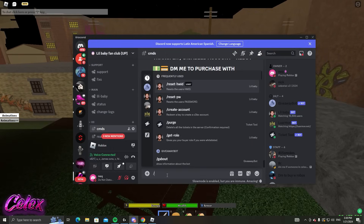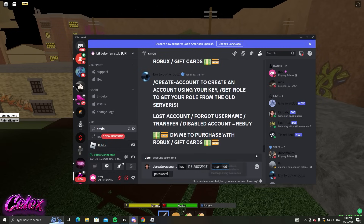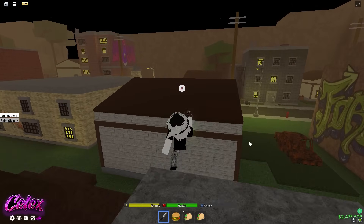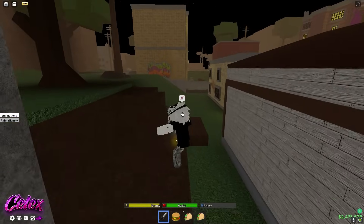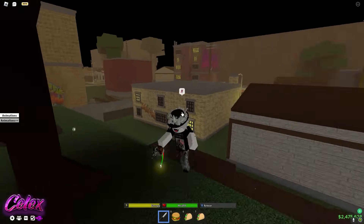Click here slash create account. Put the key in, just like this. Put the username you want — make sure to remember the information you're gonna provide here. Do not forget it, because this is really important information that you cannot lose. Once you're here, put your username and your password, and once you did that, that's it.